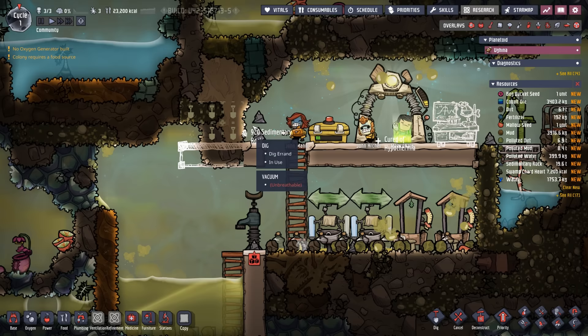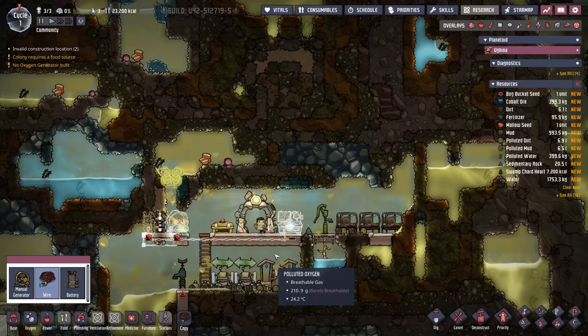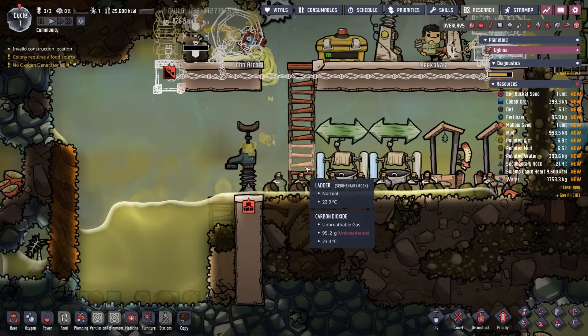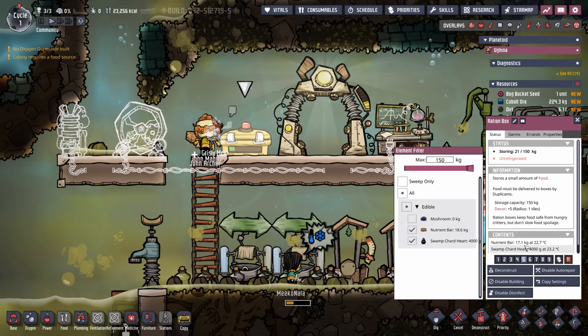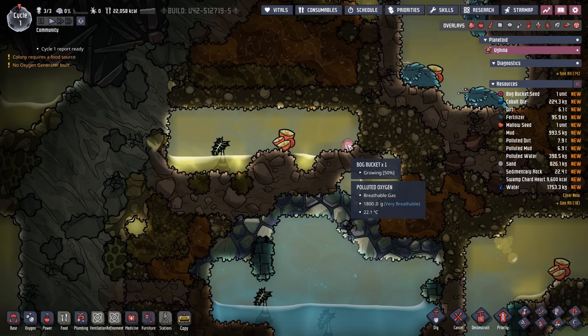Cots are complete — not exactly five-star accommodations but it'll do. We're now turning our attention to the research station, getting a battery and a wheel going. We're already down to 399 cobalt ore, which is something to keep an eye on. There are a couple of cobalt veins visible but we're looking thin on ore. More polluted water is draining as expected, but our tank is in place. Day one priorities are done: bathrooms, cots, and research. On the menu are nutrient bars and swamp chard hearts.